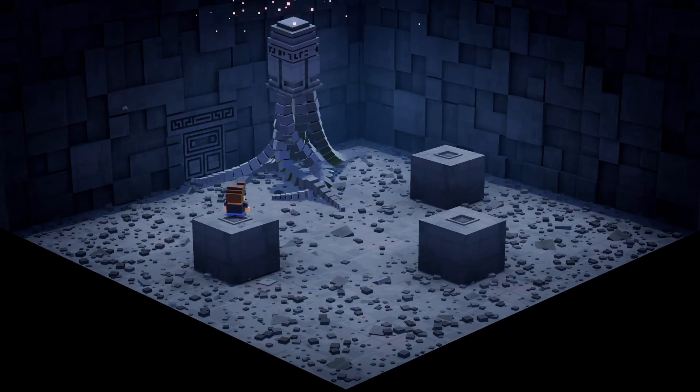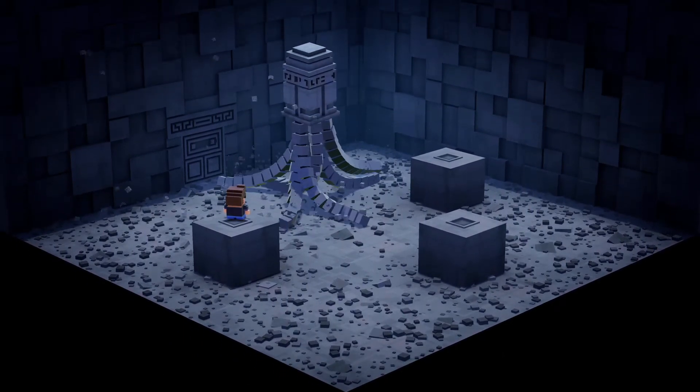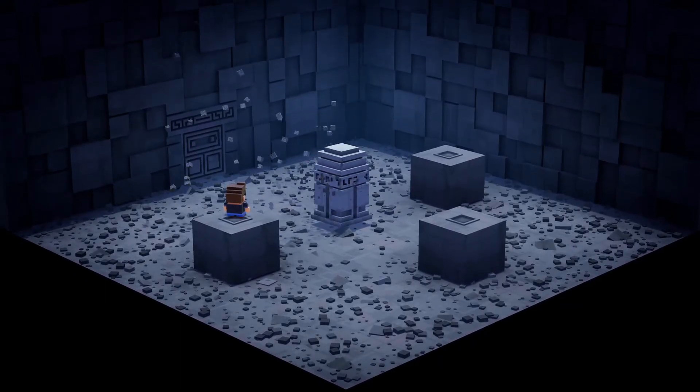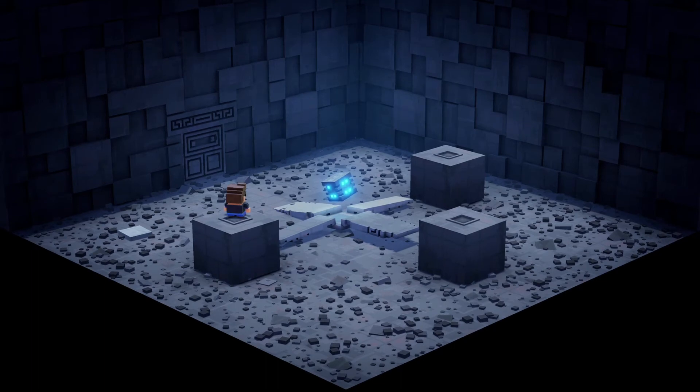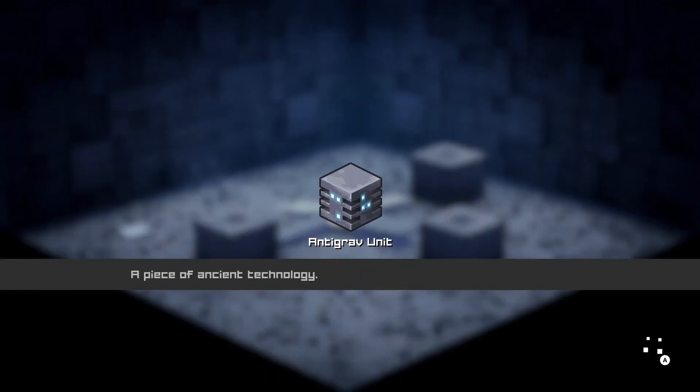There we go — he's down. Once you've defeated him he will drop the grav lift, and that's what we came for. That will actually power up the spaceship. We're just going to return to the spaceship now and I'll show you what to do.